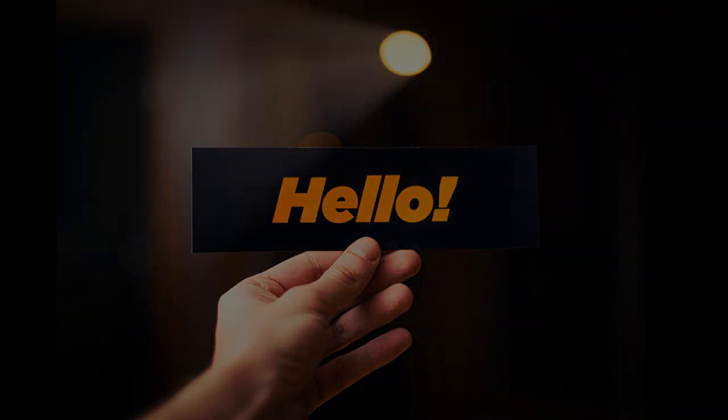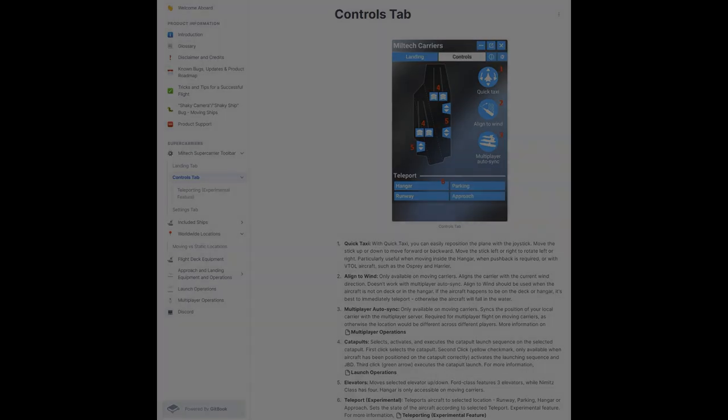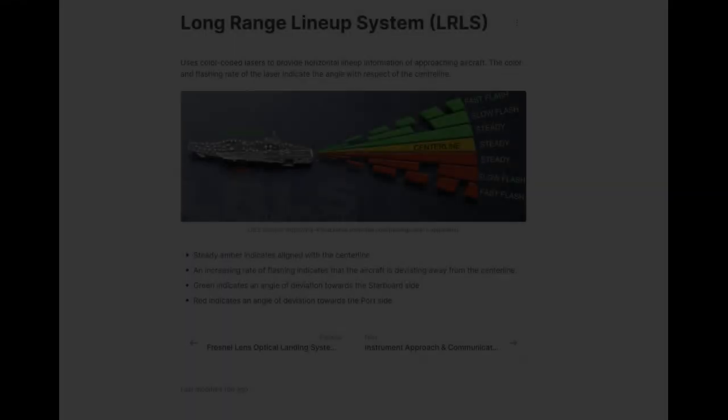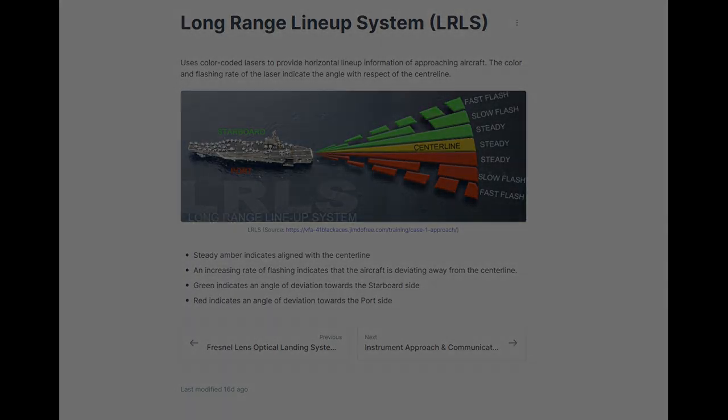Hello everyone. In this video, we will have a look at all the documentation provided by Miltech to use the new supercarrier add-on like a pro and see, for example, what are the calls of your landing officer or what the lights of the carrier mean to guide you.